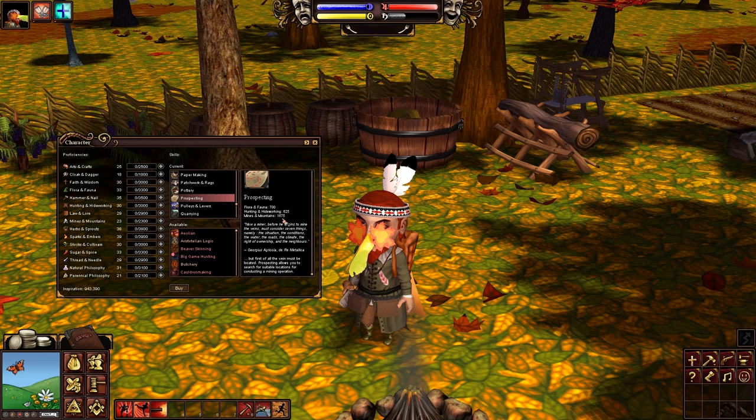But first you're going to need to get Prospecting, and again it's a low-level skill with a Mines and Mountains requirement of 1675. Prospecting is going to allow you to find ore veins - that is, where you can actually build a mine entrance to go down and start mining.